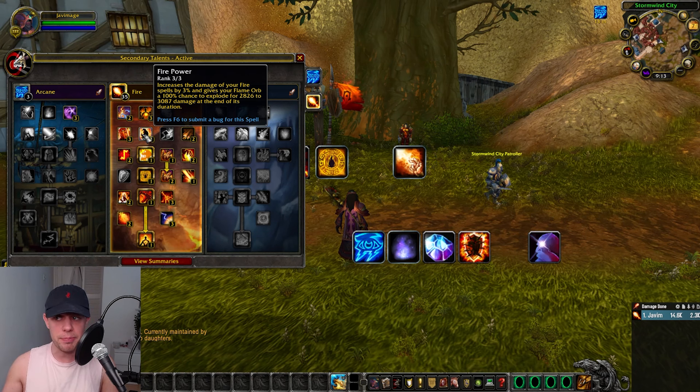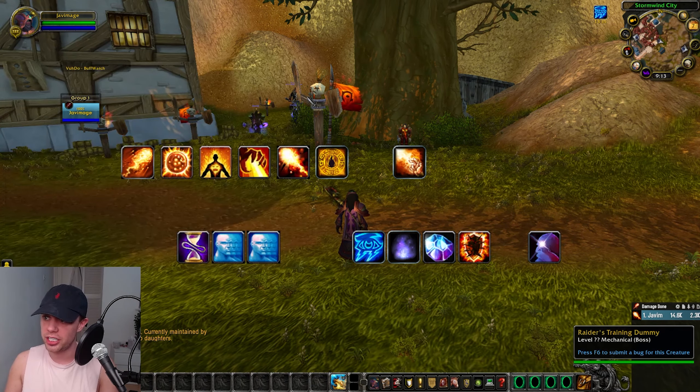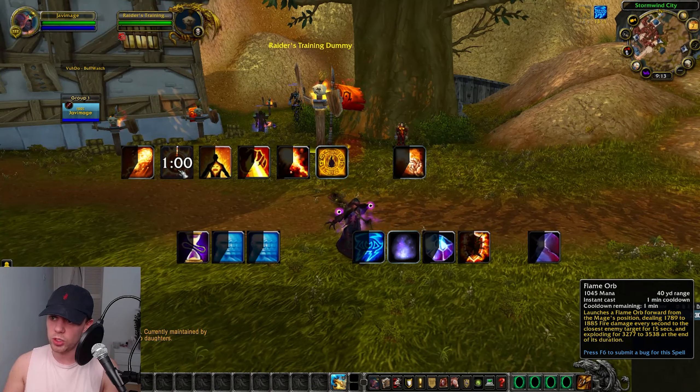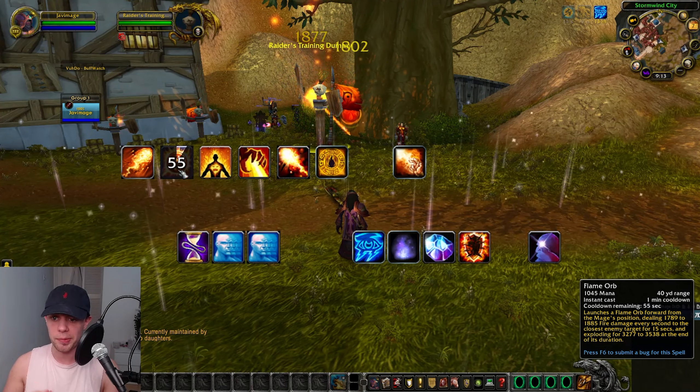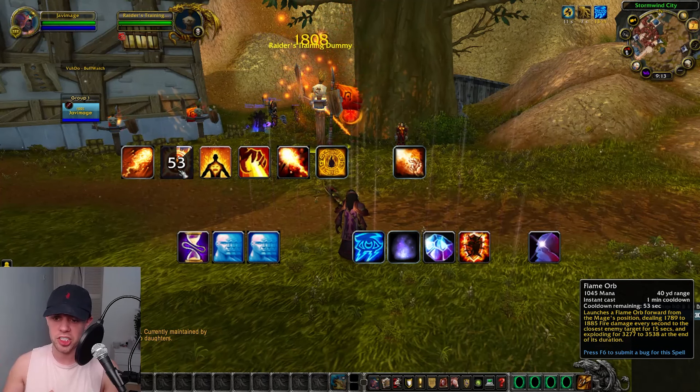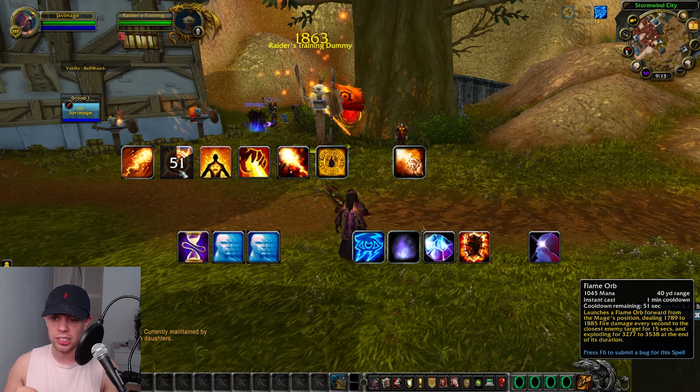We then have Fire Power, increasing the damage of your fire spells by 3%, and giving your Flame Orb a 100% chance to explode for tons of damage at the end of its duration. That is this cooldown here, which we are going to use on cooldown — launching a Flame Orb from the mage's position, dealing damage every second to the closest enemy for 15 seconds, and exploding at the end of its duration.